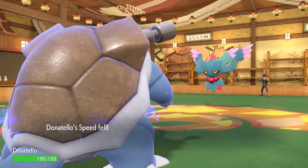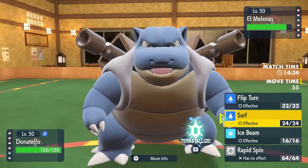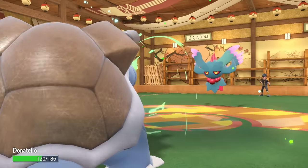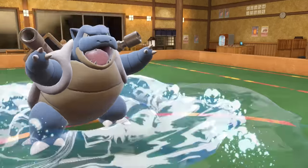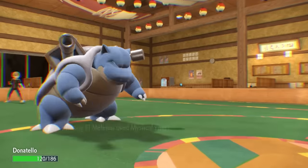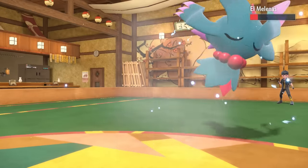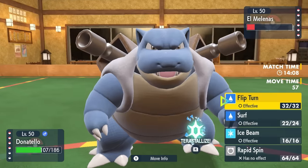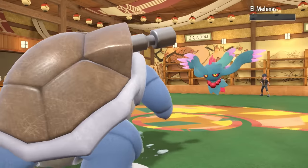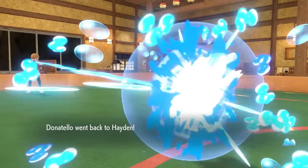Now I can go safely into Blastoise. I was reluctant to bring it in because I want to try to save it for the Rapid Spin and maintaining its health. The good news is I'm running Assault Vest, so I can take attacks from Fluttermane for sure, even with Energy Ball coverage. Thick Blastoise is able to take it super nicely and start chipping with Surf. They go for Mystical Fire, which drops my Special Attack, so it's able to live another Surf. But I can take another attack and finish it off with a Flip Turn — that takes care of Fluttermane, which is the most broken Pokémon in the game.